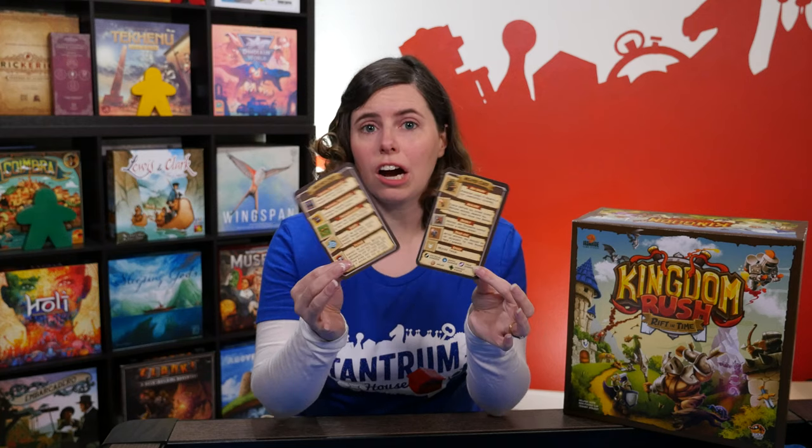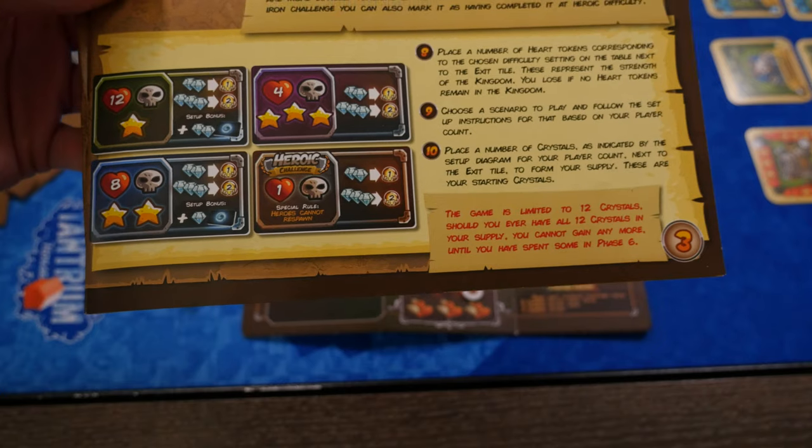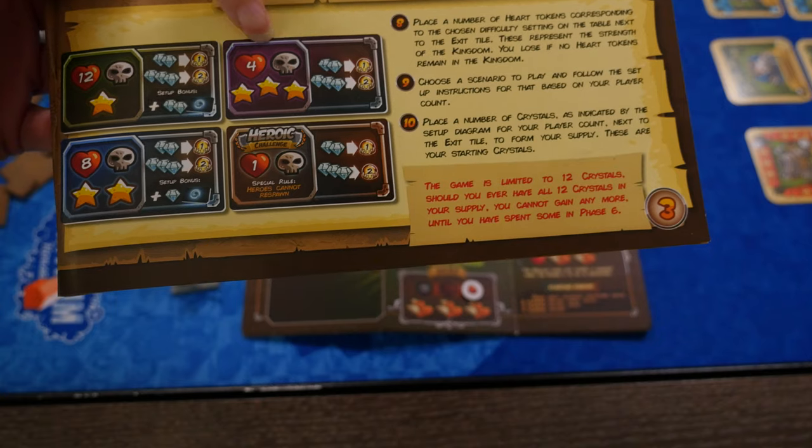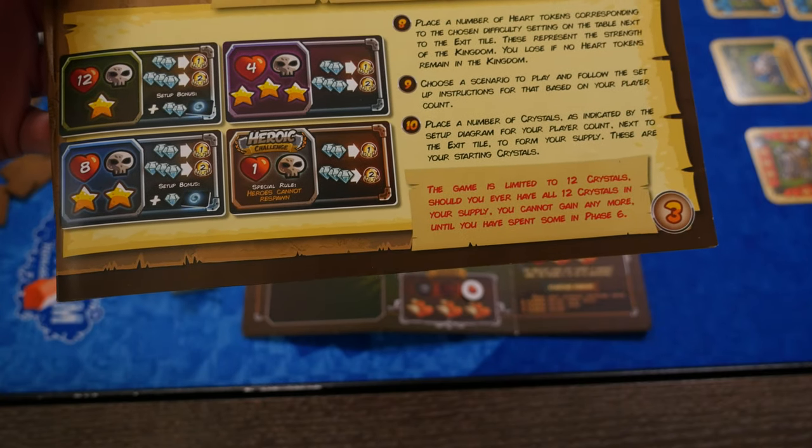These are player aid cards that have some of the iconography on them. Next, you're going to choose your scenario and your difficulty level. The difficulty levels impact the amount of health the kingdom has and if the players start with extra resources. The 3 star level is the suggested difficulty. You can decrease the difficulty by choosing the 1 or 2 star levels, or you can increase the difficulty by playing Heroic Challenge. You can even make it tougher by adding Iron Challenge on top of Heroic Challenge.